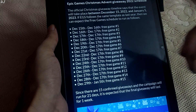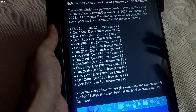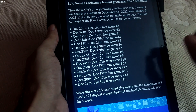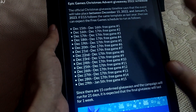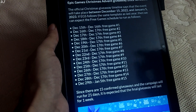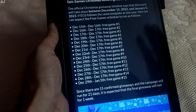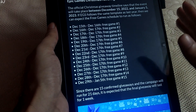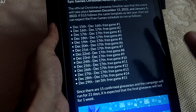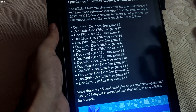The popular Epic Games Christmas event has been confirmed for the year 2022. The event will take place between December 15, 2022 and January 5, 2023. We will be getting 15 paid games for absolutely free — one game every day starting from December 15th. The Epic discount coupon also makes a return, so make sure you grab all 15 paid games and make the best use of the discount coupon.